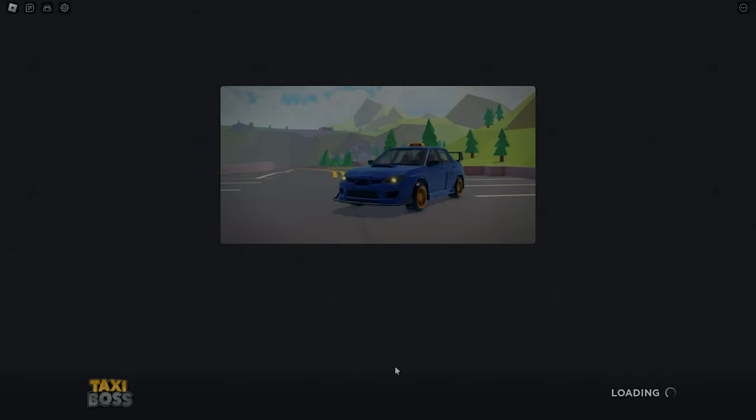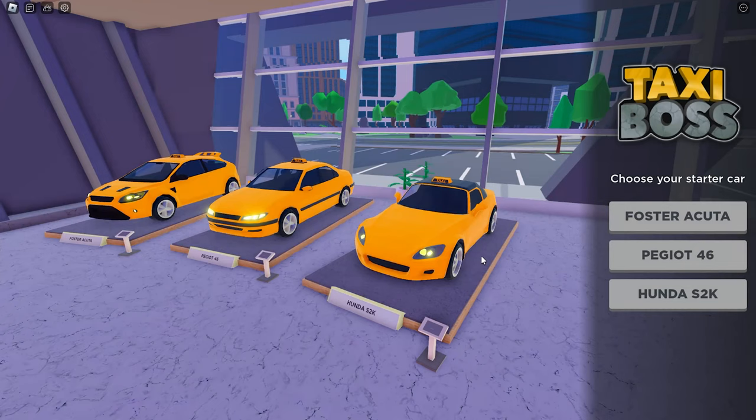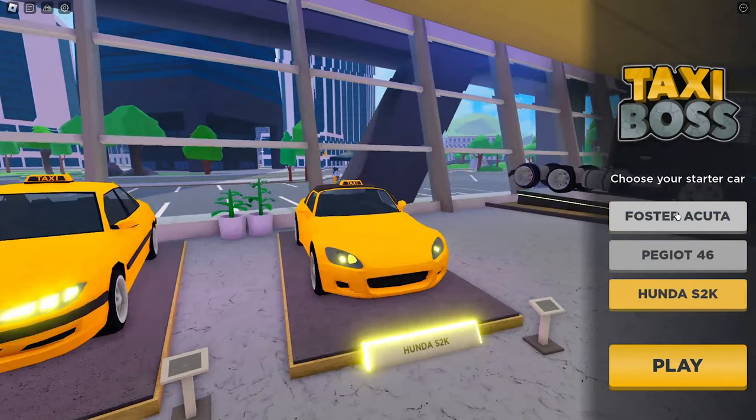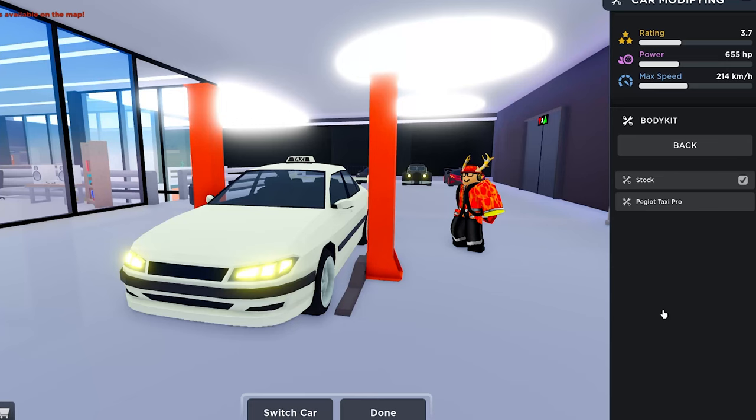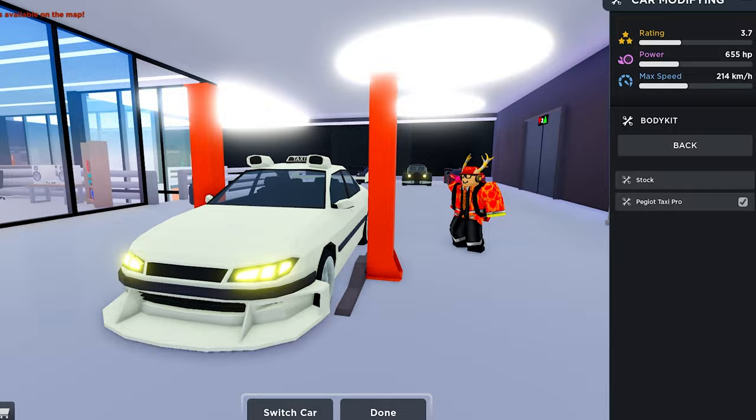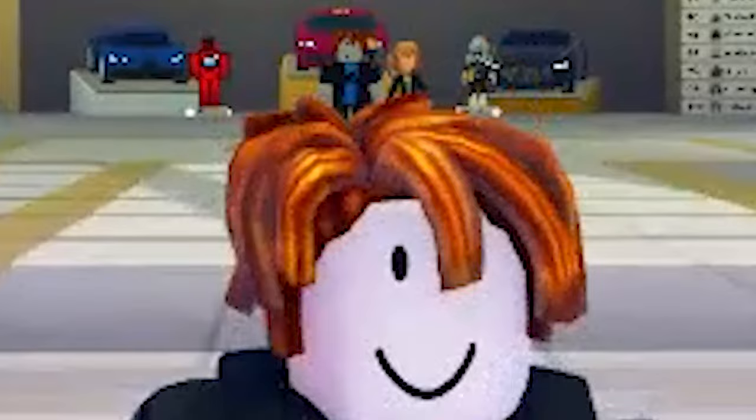The first time you join the game, you will be given three starter cards to choose from: the Peugeot 46, Forza Akuta, and Honda S2K. Out of all three starter cards, always choose the Peugeot as your starter card. Why? Well, it has a really cool body kit and an engine slot for more power — which I cannot enjoy because I cannot spend any money in TaxiBox.